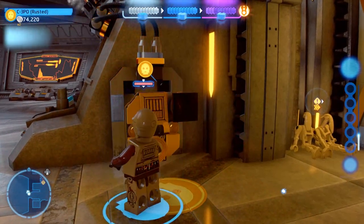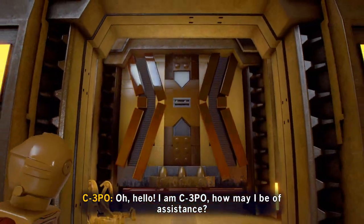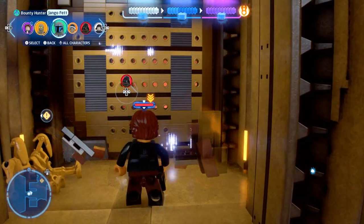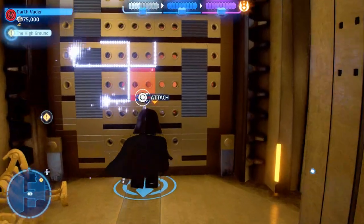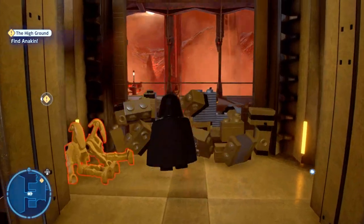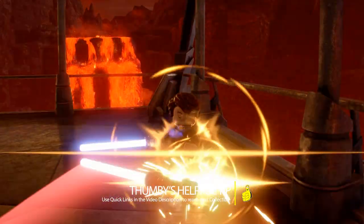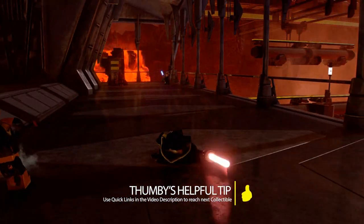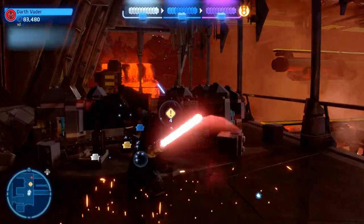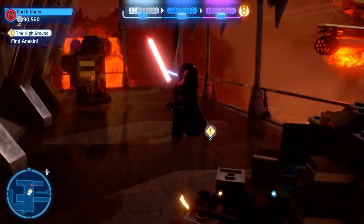We're basically down to the final collectible — the last minikit. We already got true Jedi, all the challenges. Sadly this last kit is right at the very end of the level, one of the last things you do. We do recommend using those quick links in the video description if you're in a hurry, as they can help you get there quickly and know what to look for so you won't worry about missing it.